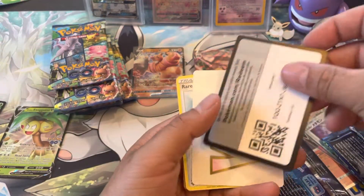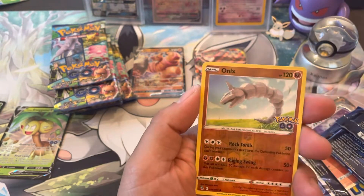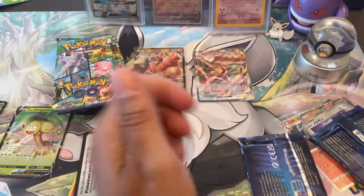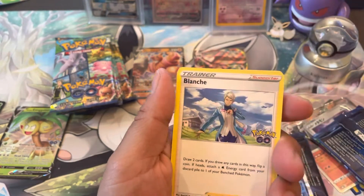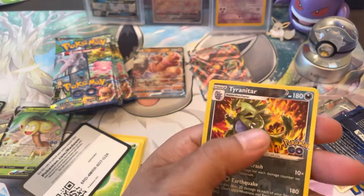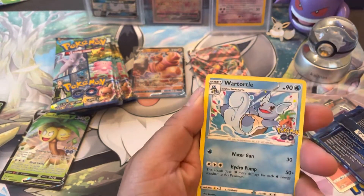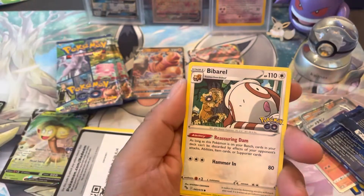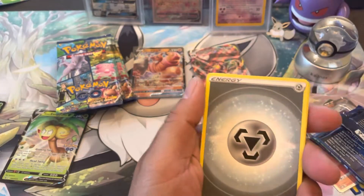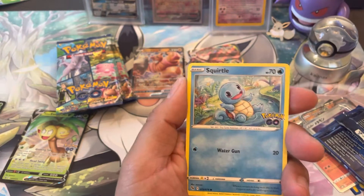Code card. Rare Candy, Slowbro, Lunatone, Wimpod, Bulbasaur, Onix, another Onix, and an Articuno — not a whole lot out of that. Next pack. Blanche! Bidoof, Magikarp, Eevee, and we got a Tynamo and a Moltres — not a whole lot in that one. Leaf Energy, Rare Candy, Wartortle, come on baby, Slowpoke — and a Venusaur. Gold card! Chansey, Chansey — Spark! Wimpod, Squirtle, Melmetal.